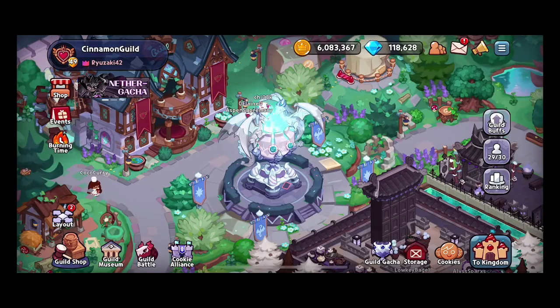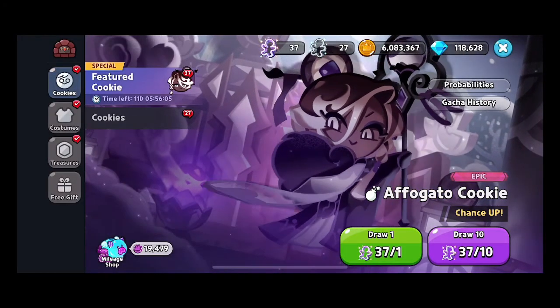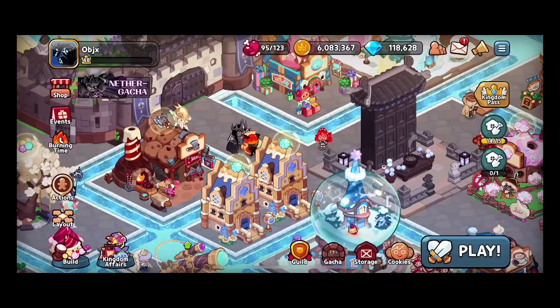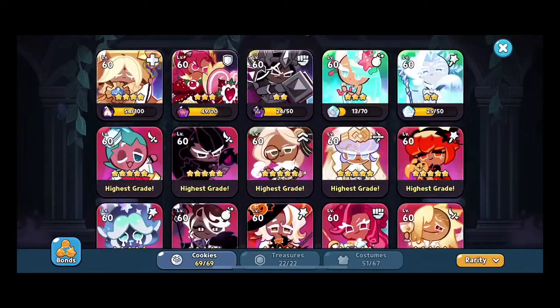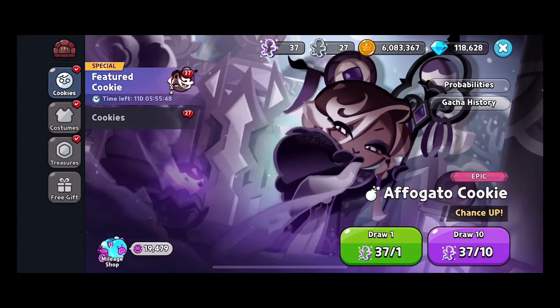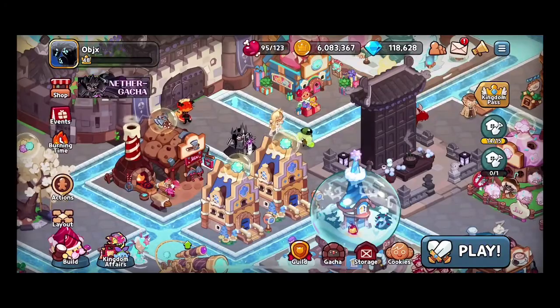Let's see what our mileage is at and whether we should wait for March 25th or go now. 19,324 tickets — yeah, I think we'll wait. What's going to happen is when we get to the cookies and go to pull, we've already got all these maxed out, so we're just going to get guaranteed mileage from the gotchas when we pull on the 25th. I think we'll wait and see what we can get when it comes to the Caramel Arrow update.